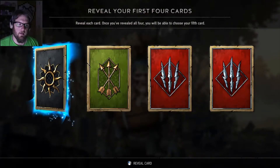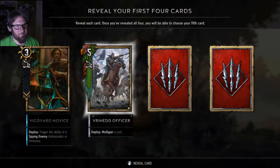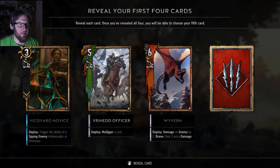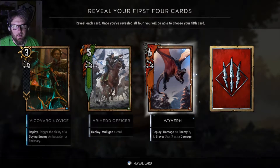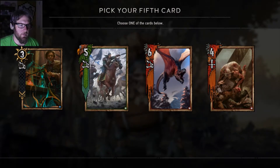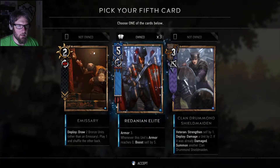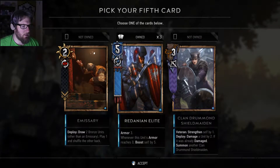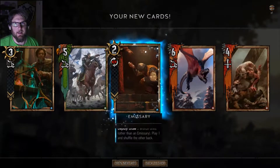I'm still hunting for a few cards. We've got to trigger the ability of a spying enemy. This Verheed or Verhead officer — this is a different type of Scoia'tael deck you can build based on mulliganing. I haven't done that. This Wyvern has been annoying against me, and the Ghoul's pretty good too. So let's see what we got here. Deploy damage unit by two, summon another Clan Drum and Shield Maiden — that's pretty cool. Draw two bronze units. We're going for that.